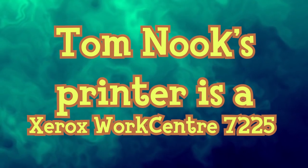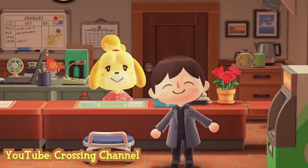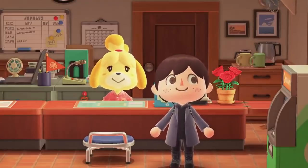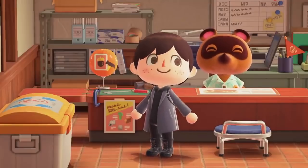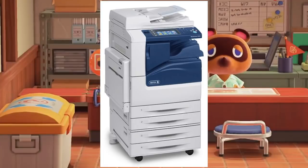The Tom Nook printer is a Xerox WorkCenter 7225 — there's a high chance that if you've ever worked in an office, your printer is also one. In the Animal Crossing New Horizons Town Hall on Tom Nook's side, you can see the iconic printer.